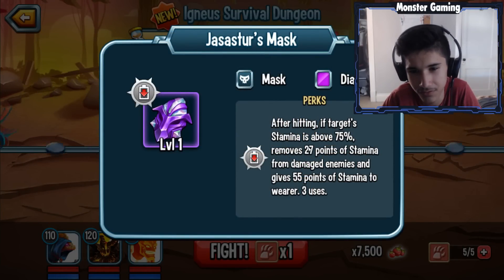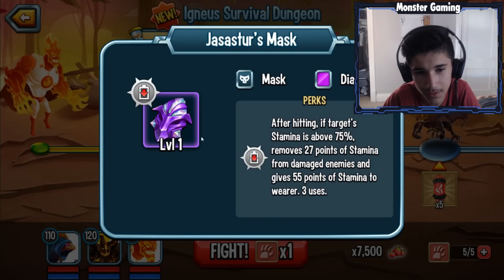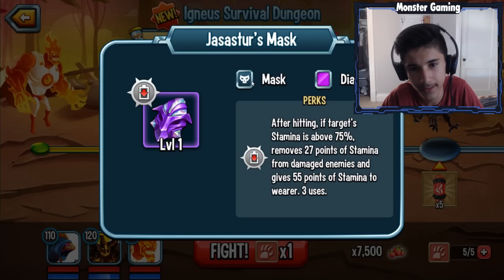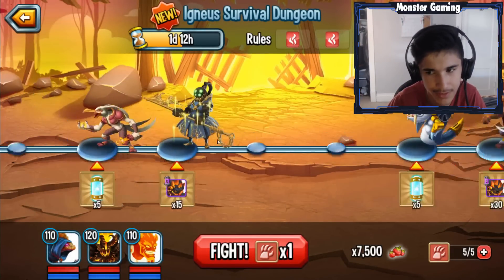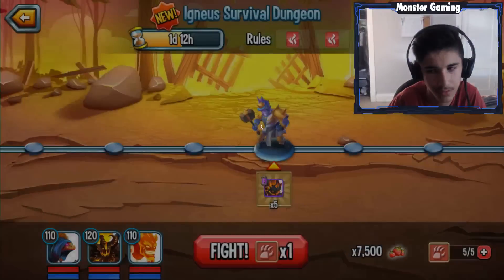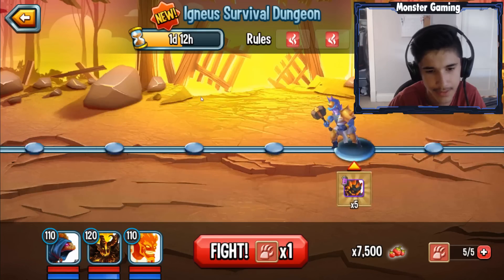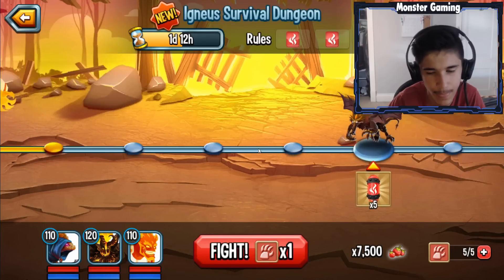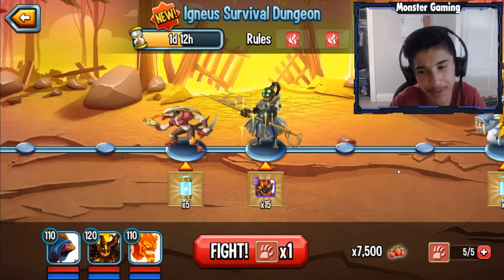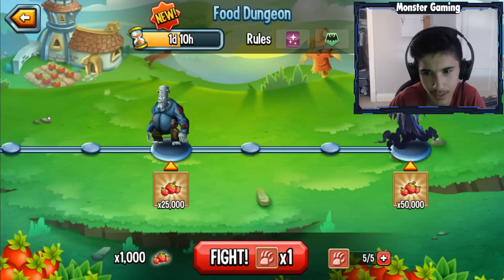There's a bunch of rewards. The first one gives you a Jester's Mask — after hitting a target if stamina is above 70, it removes 27 points of stamina from damaged enemies and gives 55 points of stamina to the wearer, three uses. So if we put this on Voltage, I'm gonna rank this up if I get it. There's 30 cells here, then 15, then five — so about 50-ish total. Let me count all the floors — that's crazy, it's about 31 floors. This dungeon is really long.